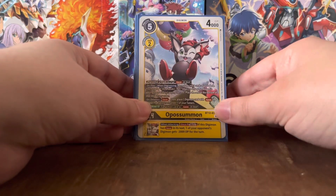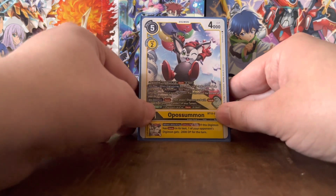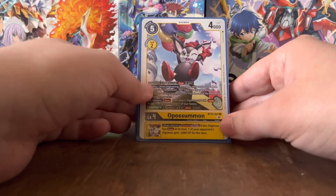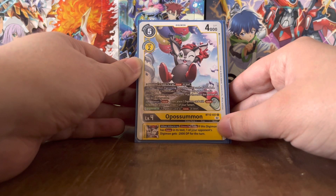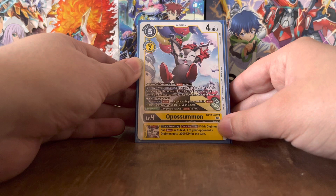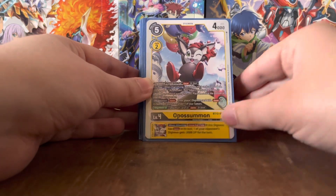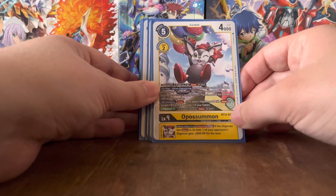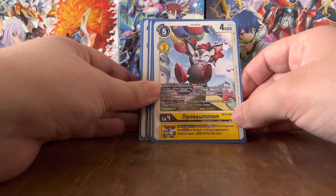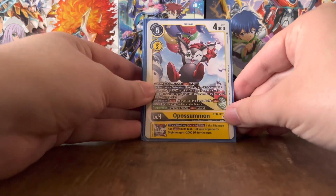Opossummon Digivolves for 2 on top of a Level 3 with 'save' in its text. On play and Digivolving, you reveal the top 3 cards of your deck, and for one of the Rival Hunters — Iru, Ren, or Ryoma — found among them, play them to your field without paying the cost, then place the rest at the bottom of your deck in any order. On deletion, save, then save another Digimon with 'save' in its text from your trash under one of your Tamers. Digicross minus 2 with 1 Digimon with 'save,' and the same Inheritable Effect as Akakimon.